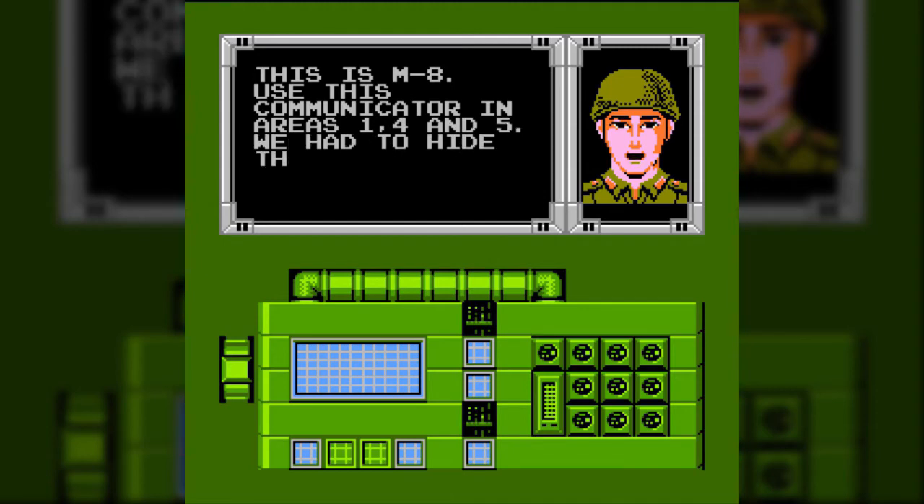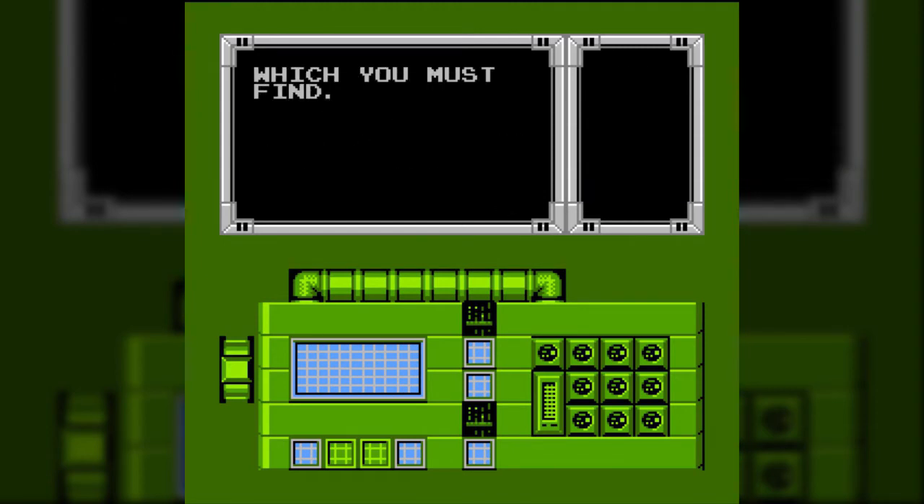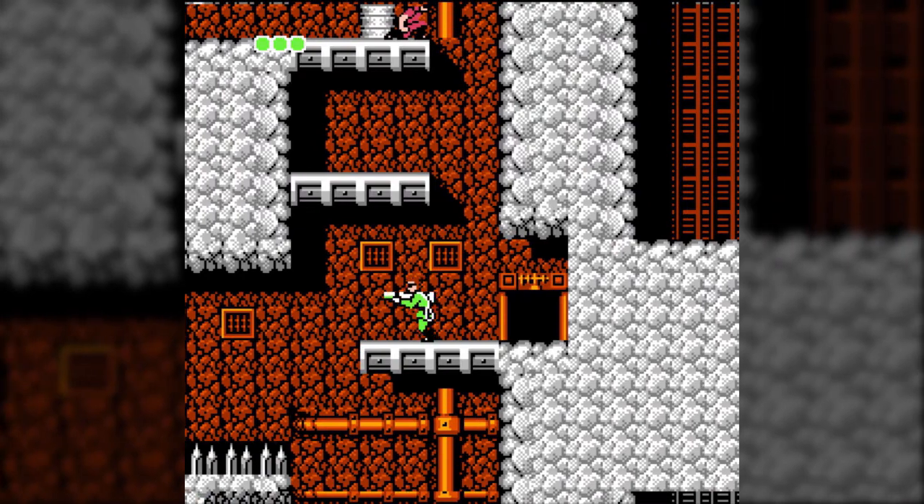This is M8. Use this communicator in areas 1, 4, and 5. We had to hide the other three, which you must find. Yeah, you need to use the communicators because they can only be used in certain stages — I'll be grabbing them all when they become relevant.